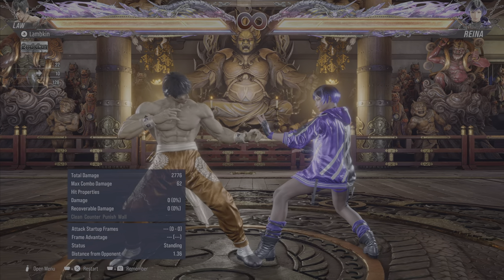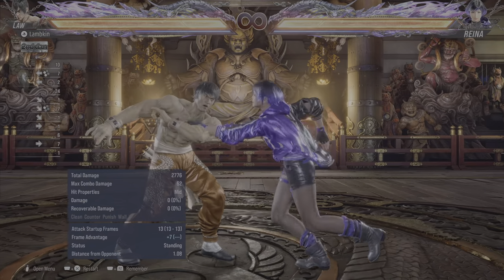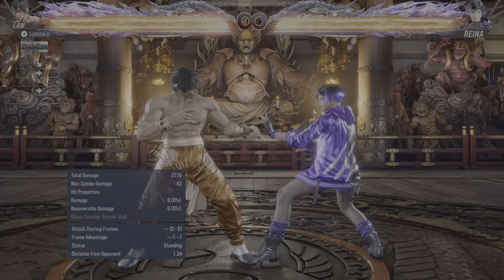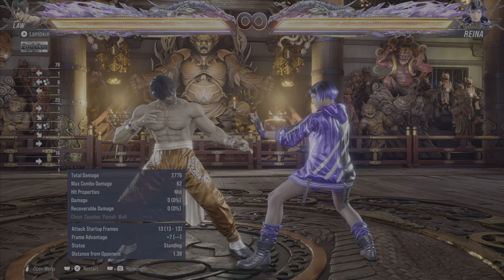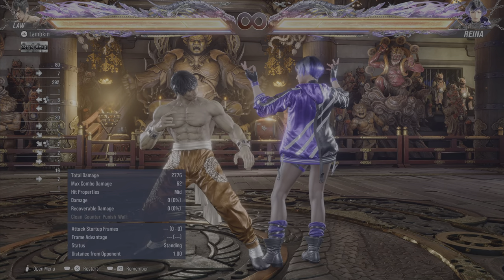Then there's the manual parry. The manual parry input is back 1+3, and it will put you at plus 7. The cool thing about Law's manual parry is that you can actually enter DSS from this parry right here by holding forward after doing the parry.